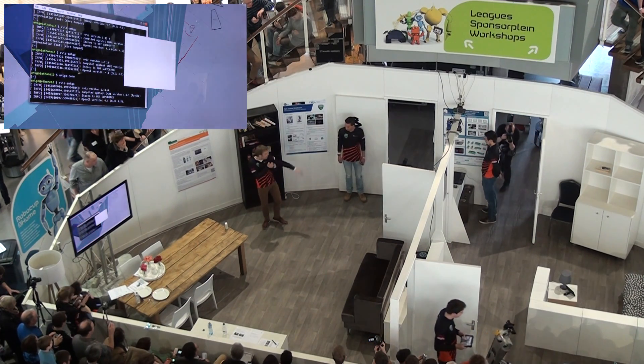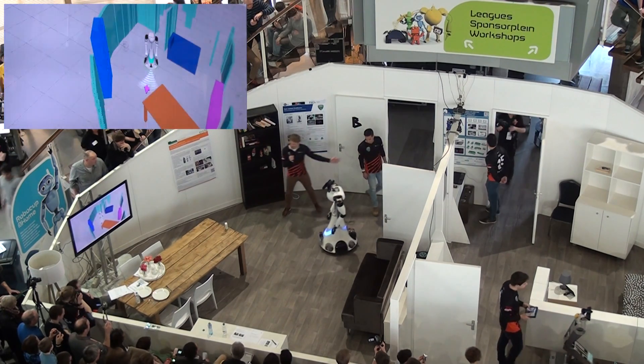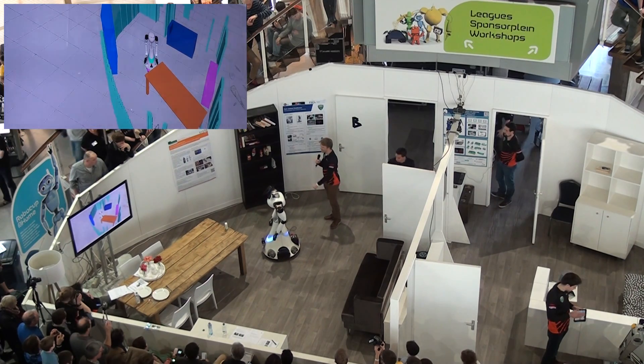But this new robot — should we also teach him where everything is? No, we don't have to. We already have a world model and we can share it with this robot, so he directly knows where to go. You buy a second robot and you already have them all set up. Let's see how.